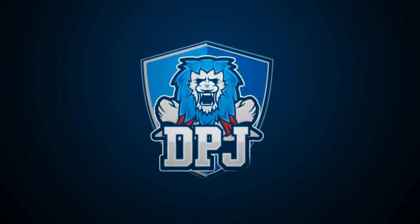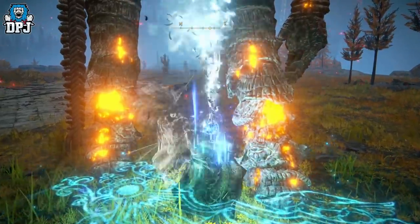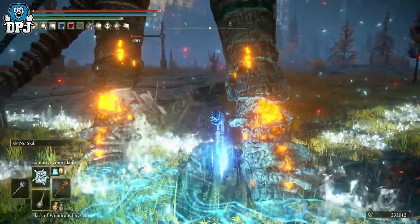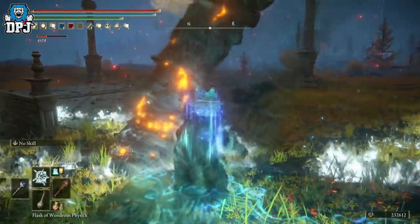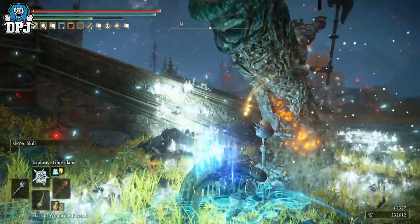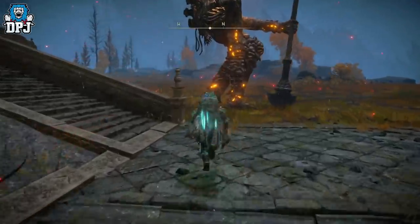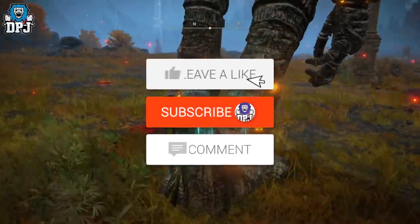My beautiful people, I am back with another Elden Ring video. Today I want to showcase how you can get a super rare sorcery — it's called the Explosive Ghost Flame. I haven't really seen anyone cover this thing. It's quite potent, quite deadly, and for you mages out there it may be something you're interested in. My name is DPJ.